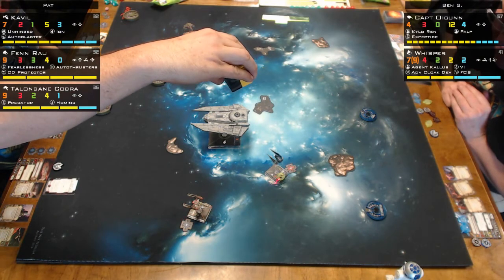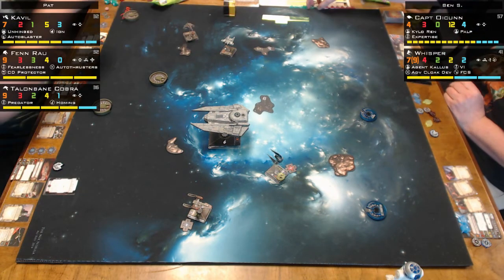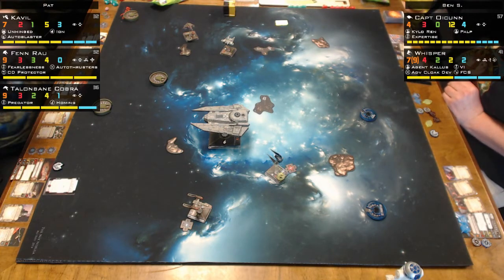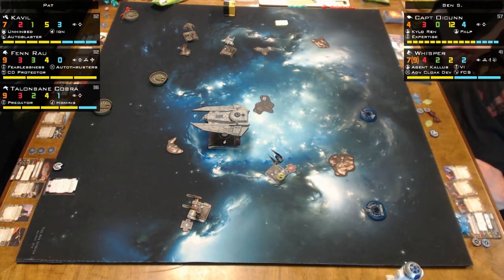How expensive is it? It's five points. I would put Expertise on some of these. It always surprises me that Cavill has five hull and three shields — eight for a small ship, that's pretty beefy.